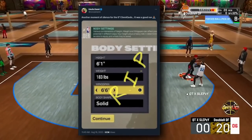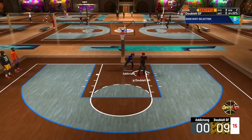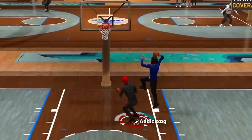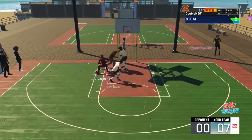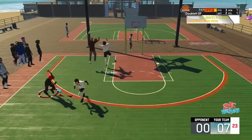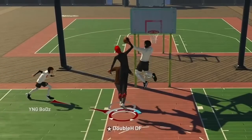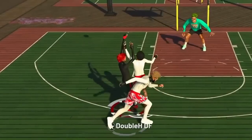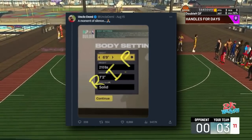Uncle Demi tweeted that 6'1 demigods are gone from 2K24. Back in 2K19, if you wanted a 90-plus ball handle you'd get an 80-something three, and vice versa — you couldn't stack both. Those builds with 90-plus three and 90-plus ball handle at 95/95 are not going to exist in 2K24. If they are, you're going to have a 25 dunk and 25 everything in defensive stats. Short guard builds — you might want to bump up your height this year and get a more balanced build. And thank god — the 6'9 advantage is gone in 2K24.